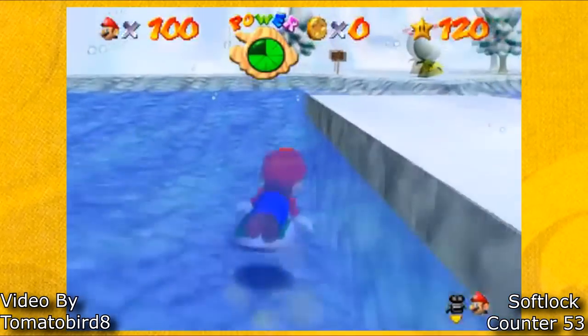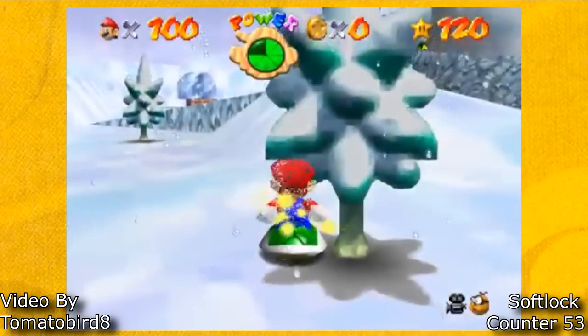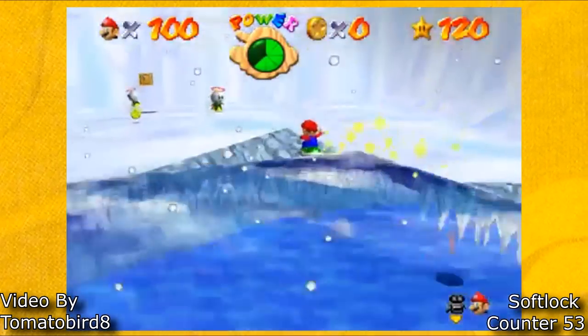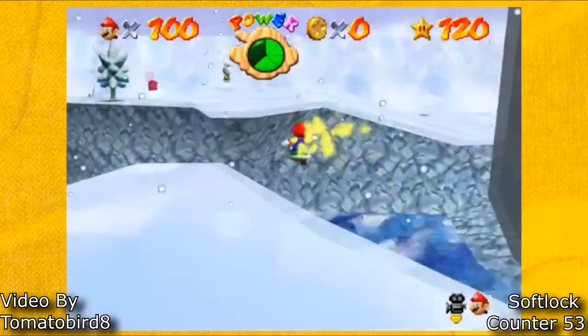If you use the shell glitch, then go through the teleporter, it'll make your shell be indestructible. Once your shell is indestructible, if you do a very precise triple jump here, you're able to softlock the game. If you want to learn more info about the shell glitch, Pan and Coek has a great video which will be listed in the description down below.